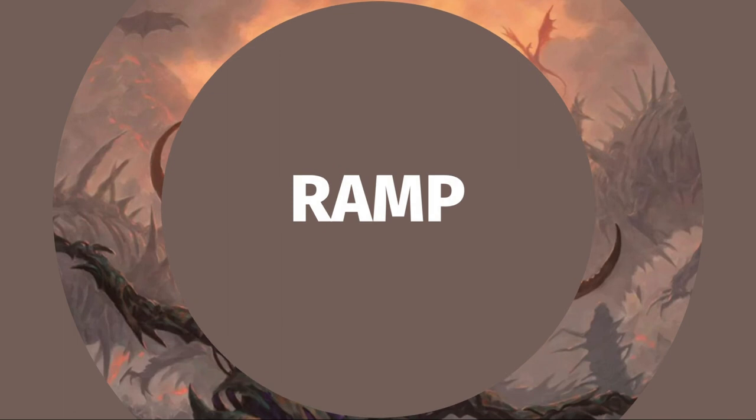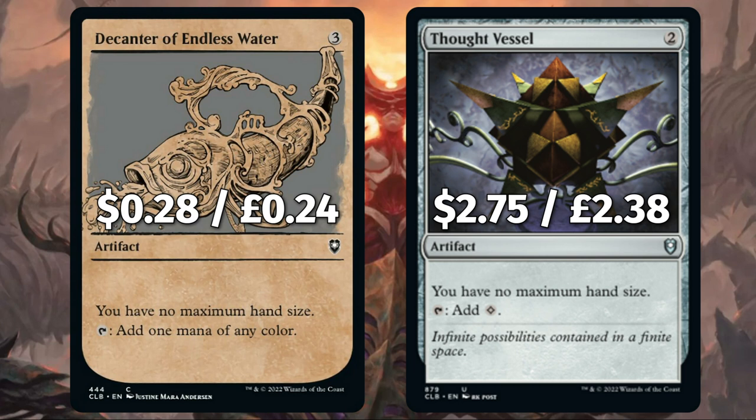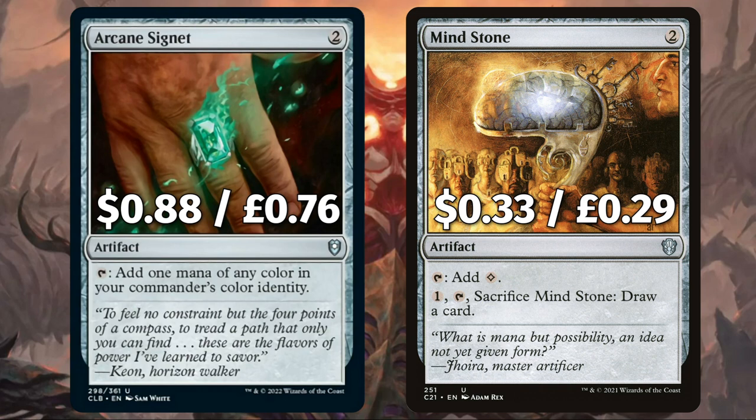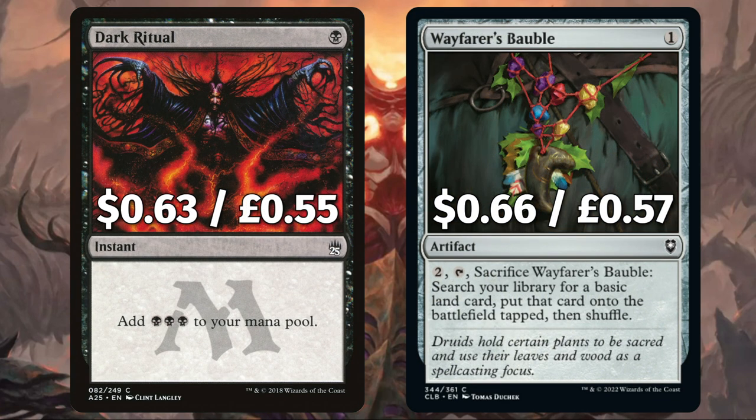As always we're starting off this deck tech hot with all that ramp. First we have Decanter of Endless Water and Thought Vessel to add one mana of any colour and colourless to our mana pool respectively, both having that card-draw-loving no maximum hand size text. We have Arcane Signet to add black and Mind Stone to add colourless with that secondary card draw sackable option. There's Dark Ritual to add 3 swamp to your mana pool and Wayfarer's Bauble — pay and sack to search your library for a swamp, putting it onto the field untapped.